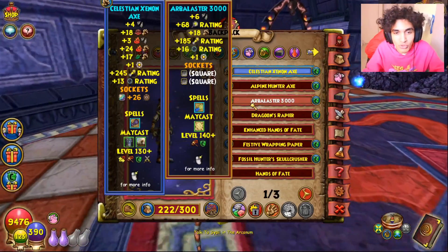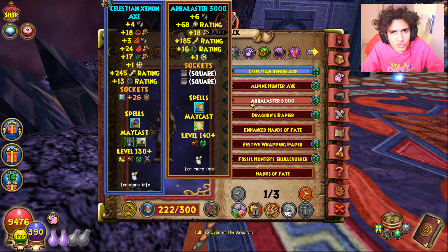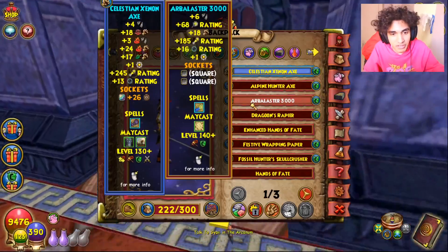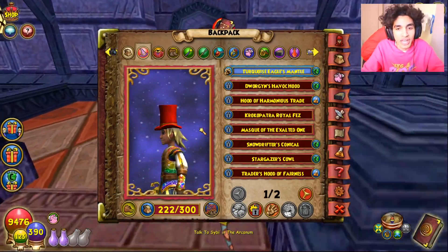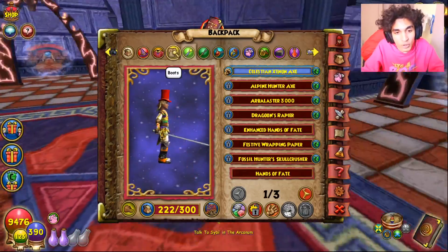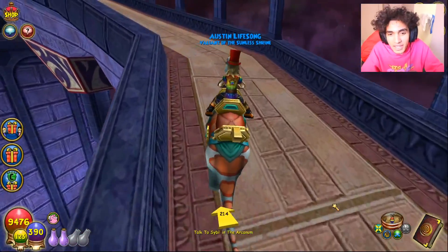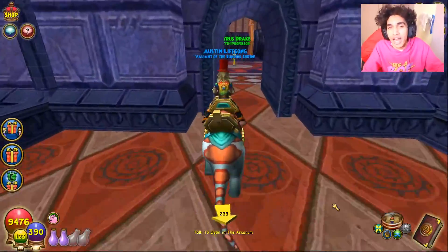The Forge Master Boots — another bundle piece — gives more universal damage than you can even get on dragoon gear for many schools, plus very good resist, so you really don't trade off anything. And finally the newest addition: the Arbalaster 3000 gives more pierce for more schools, double square slots, universal damage, and universal pip conserve — basically a wand made for a mastery amulet meta. If you count the Arcane hat, the best universal damage setup costs over a hundred dollars, with every piece from a different bundle.